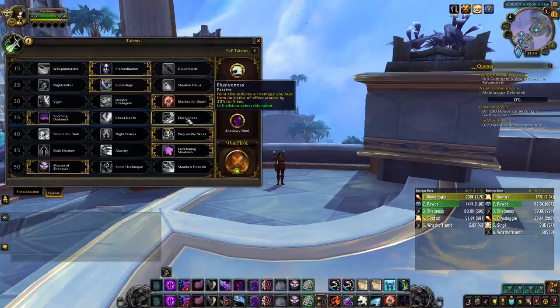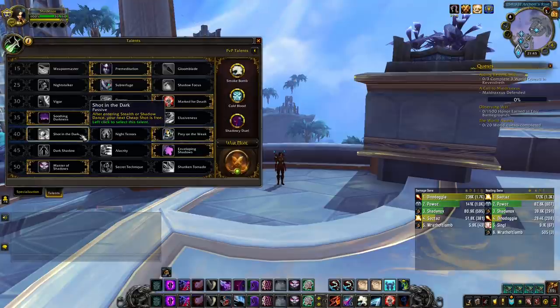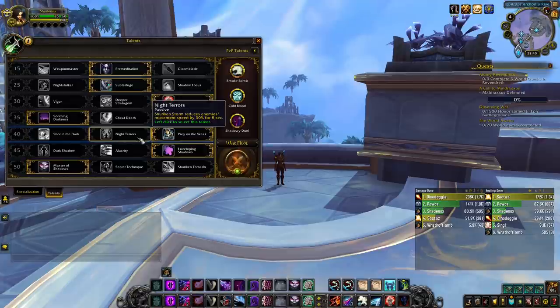To get the most value out of Elusiveness, you want to use it just before a stun on you — such as Lasso, Kidney Shot, or Stormbolt — or simply when the enemy team has very high damage, such as during Fist of Fury or Bladestorm. On the fifth row you have Shot in the Dark, Night Terrors, and Prey on the Weak. Shot in the Dark makes your next Cheap Shot free after you use Stealth or Shadow Dance — you don't really need that. Night Terrors causes your Shuriken Storm to slow targets by 30%. Honestly, I don't know why this talent still exists, as we now have Crippling Poison which can also be applied with Shuriken Storm, making this talent totally useless.